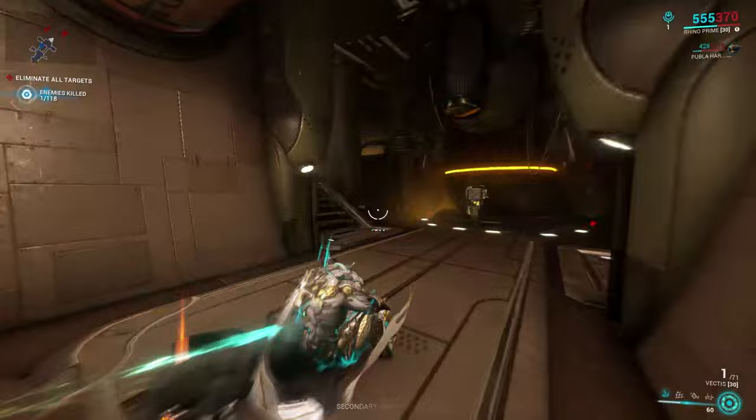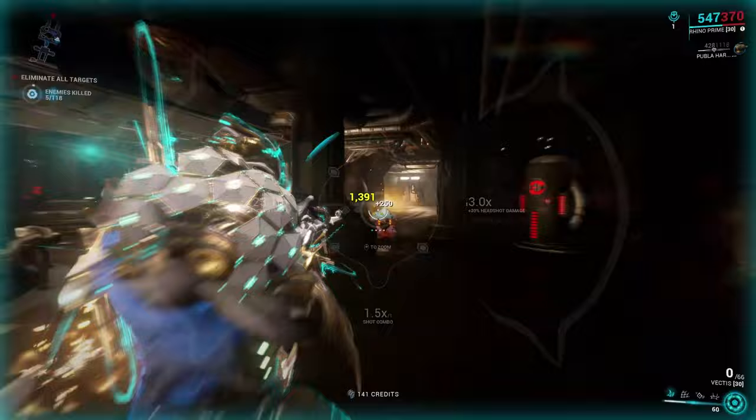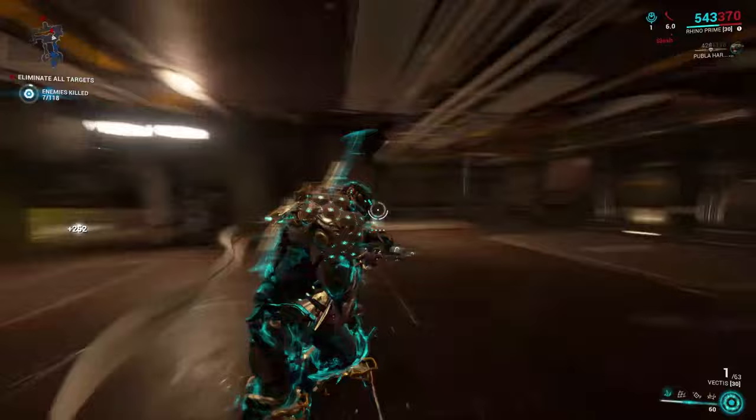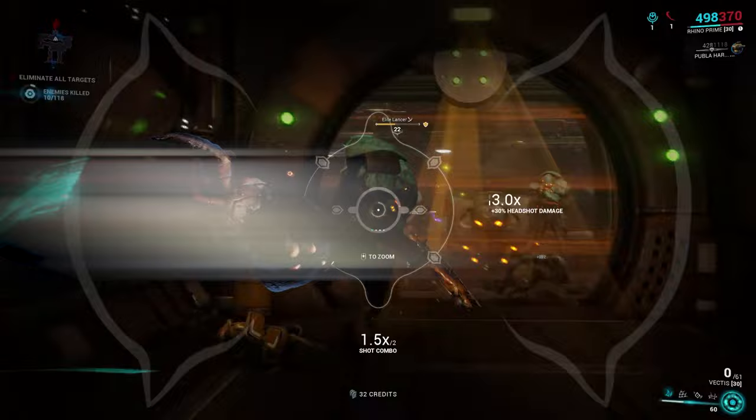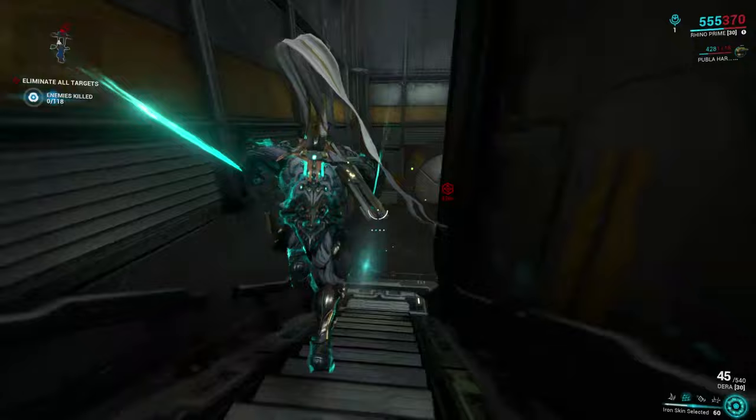Next is the Vectis — the only sniper rifle on this list. This primary weapon is unlocked at Mastery Rank 2. The Vectis has a very high headshot damage, and when you zoom in it gives you an even higher headshot bonus. It has a really good crit chance, status chance, and overall damage, making it great at dealing damage. The downfall is that it's a sniper rifle and you may not like the playstyle, especially in this game. You can get the blueprint in the market with the resources being fairly easy to get. The hardest things to get are Neurodes and Orokin Cells — if you've had trouble farming Orokin Cells at a low level, I would recommend looking at my video on Orokin Cell farming.